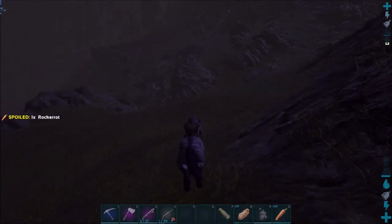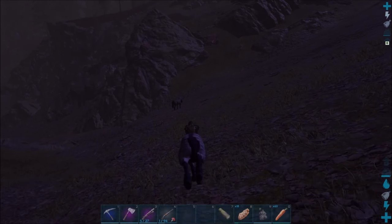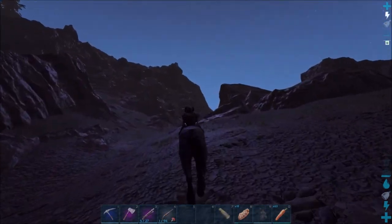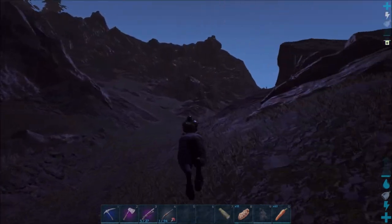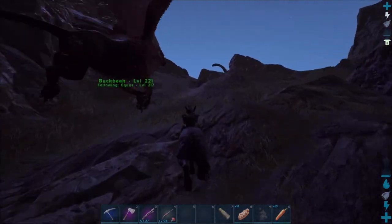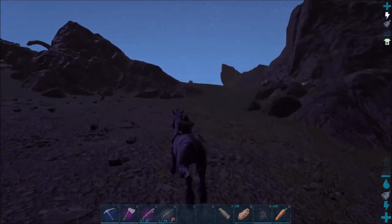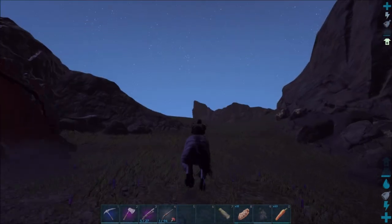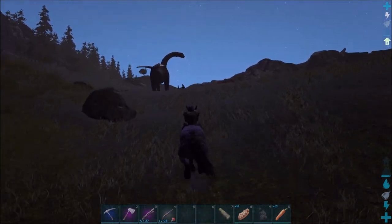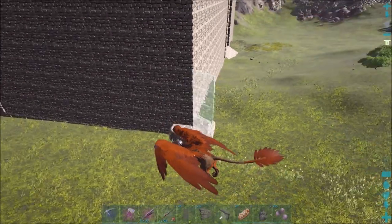There was another one here that's pretty high level as well, but I don't think I'll mess with it unless it's a cool color. Yeah, it just looks like a brown one. So I'll get this one back to base. I guess we'll just continue working on the base. The horse taming took a lot less time than I assumed, so I guess we'll go back to the base and finish working on the turret corners of the castle.